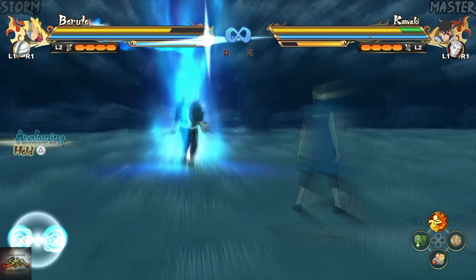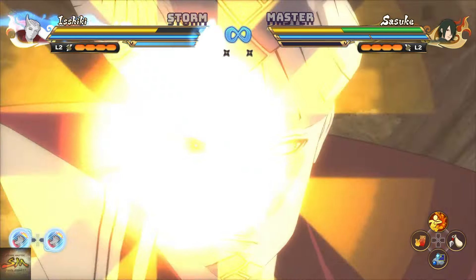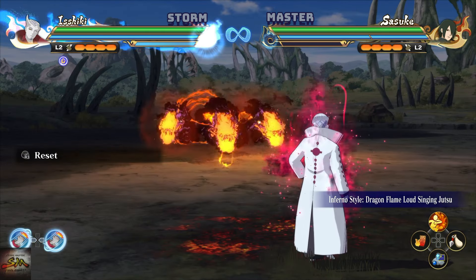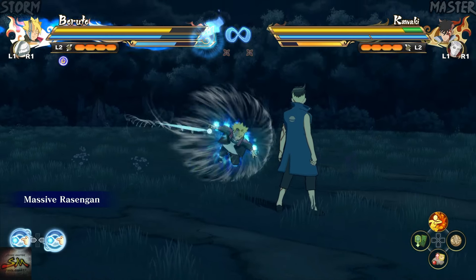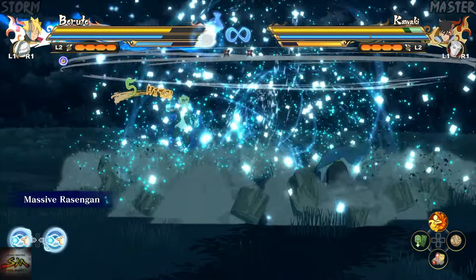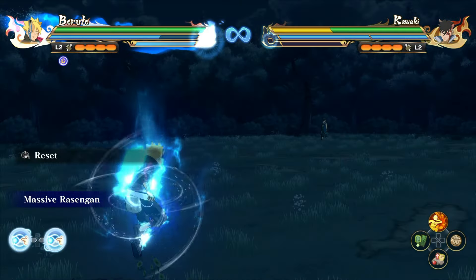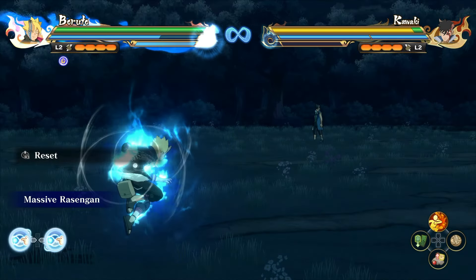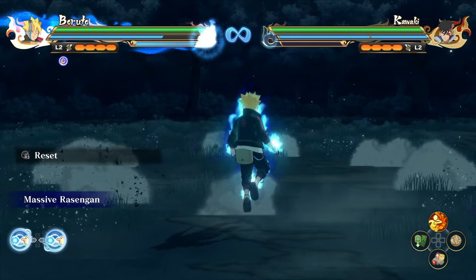Now for his Awakening — and I am in love with it. He has the second best Awakening from this season pass. The first one is obviously Ishiki's, because he can shrink projectile Jutsus. While in Awakening mode, his Jutsu is still a massive Rasengan, but it has been modified. Now instead of throwing the Rasengan, he charges forward at you. It can also be activated in mid-air and you can cancel it, which was not possible before. Additionally, you can follow up with combos after using it and the range of this Jutsu is really good.